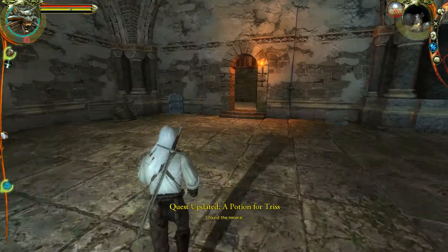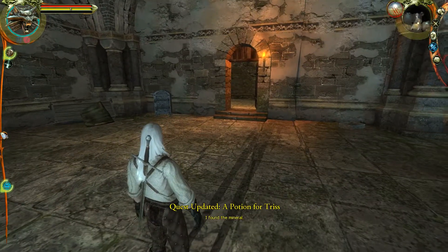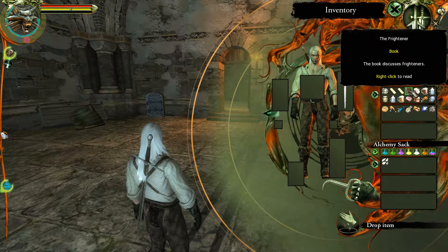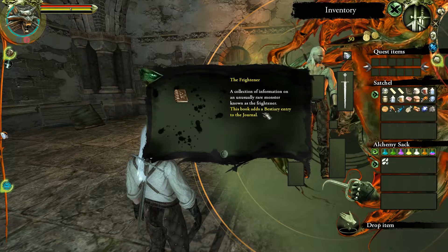That's everything we needed for the first part of this quest, especially since Triss has a specific allergy so you have to do a specific potion for her. The Frightener book is really useful — it's a collection of information on an unusually rare monster known as the Frightener, and it has the bestiary entry which allows you to flay it once you learn how to get ingredients from it.